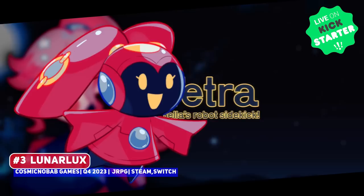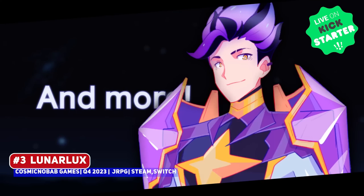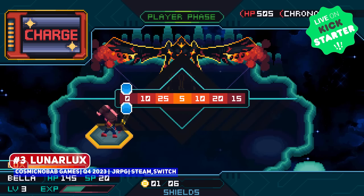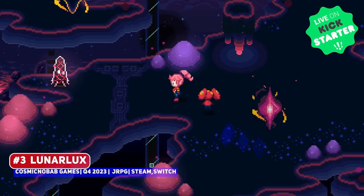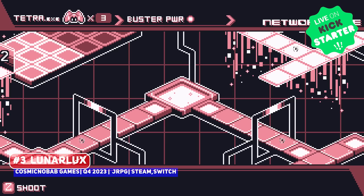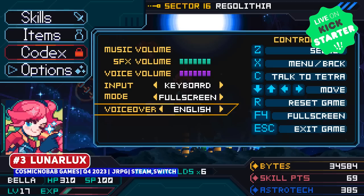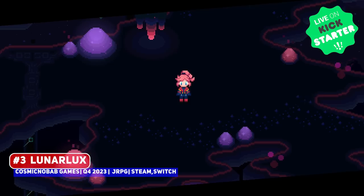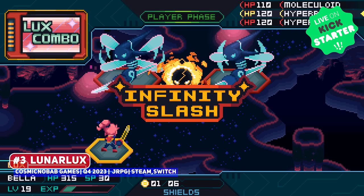I'm so very happy to share the Kickstarter campaign for Lunalux, a pixel art JRPG that has already been fully funded within 12 hours, but do check it out for stretch goals and rewards. This is a sci-fi entry set in the year 30XX, where you're on a mission to save humanity, teaming with your robot companion as you uncover a conspiracy. It has inspiration from Mega Man Battle Network in the look and design, but the turn-based combat is more like a Mario-style RPG with active button prompts. This game looks fantastic and I'm happy for the developer.